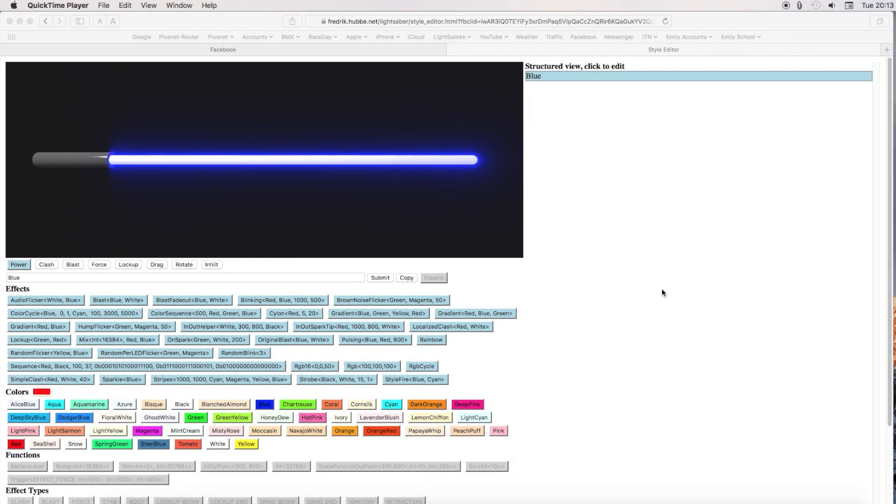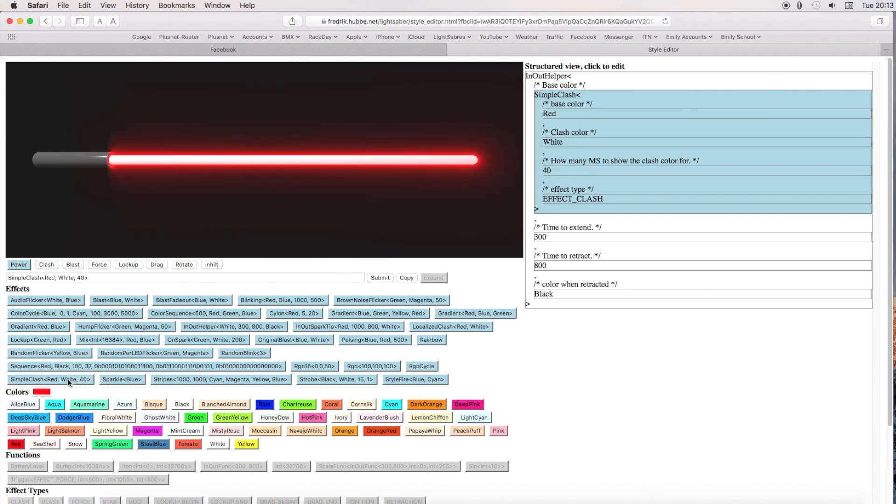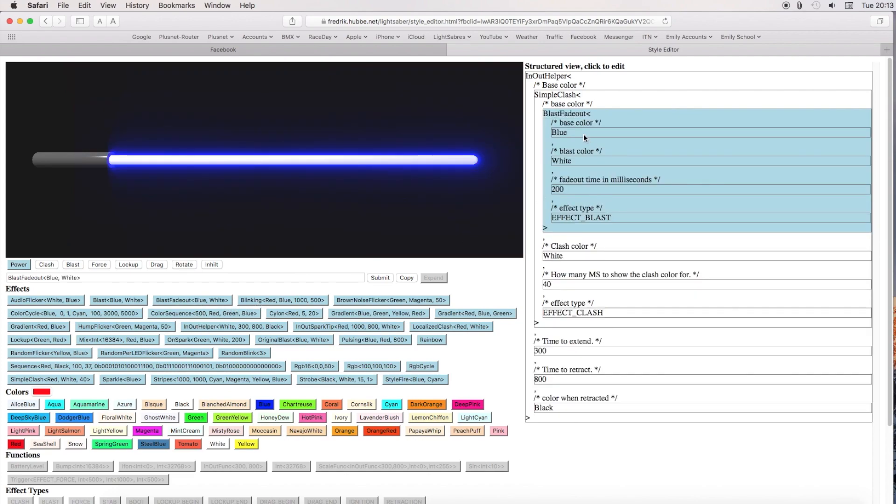We start on Frederick's style editor page. Let's do the first thing in our helper — it's always a good start. Within the color, let's put a clash, a simple clash. Then within that color again, let's put a blast, and within the color again, let's put a lock up.